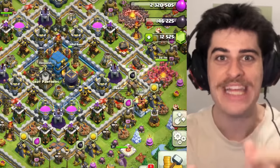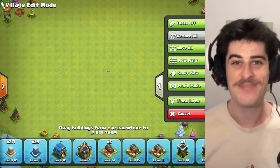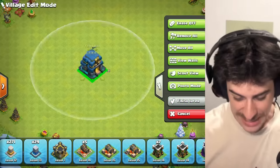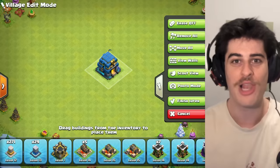Today, I'm gonna turn you from a sad beta male into a GIGA CHAD like me in today's tutorial. First, let's build you a better base. Step one, place your town hall in the middle. Great, you're almost there. Now follow along with this time lapse.